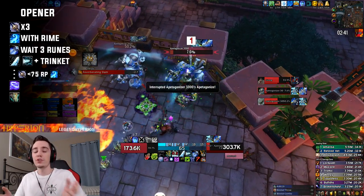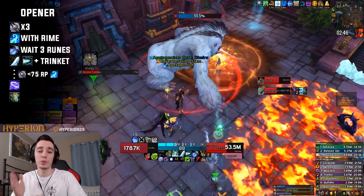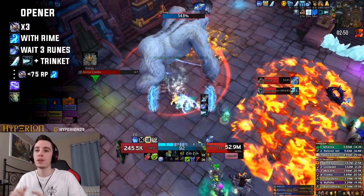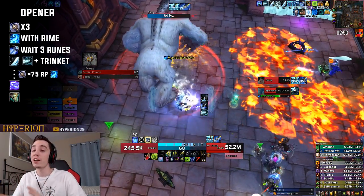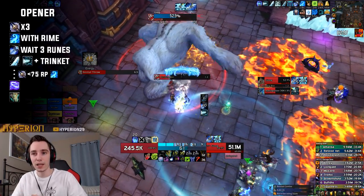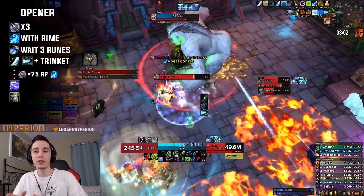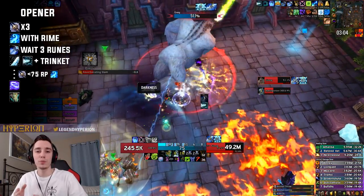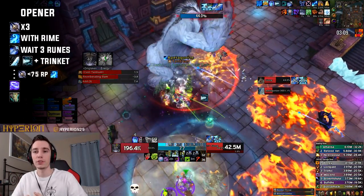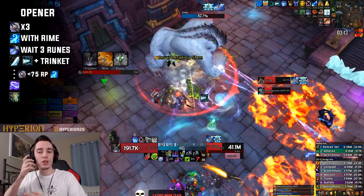During Breath of Sindragosa your rotation is very simple: whenever you dip below 75 Runic Power, use Obliterates. Whenever you get Rime procs and you're not in danger of your Breath of Sindragosa falling off, use those on Howling Blast. If you're a Blood Elf, the cutoff for Arcane Torrenting is typically when you drop below 75 Runic Power and you're out of runes for Obliterates.